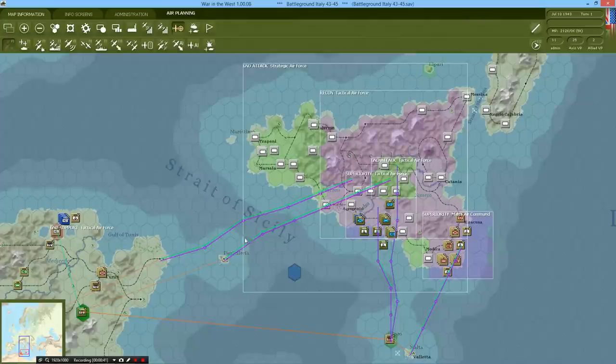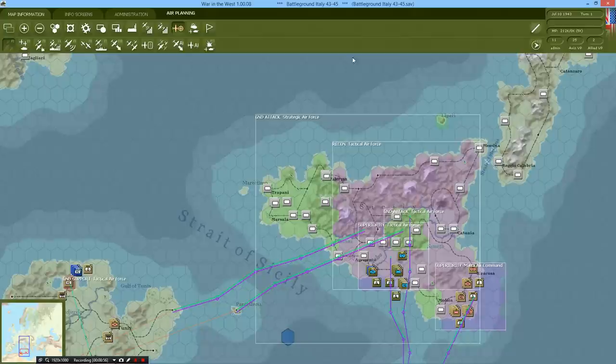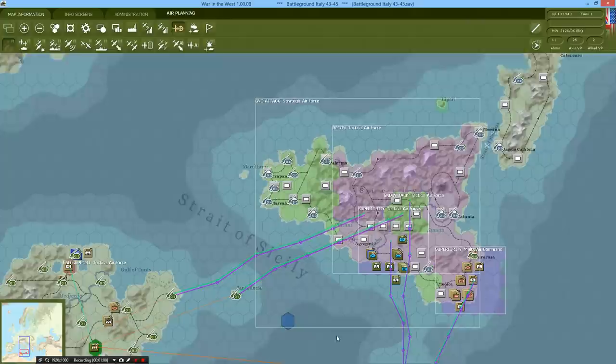As you can see, the missions the AI has set up are pretty similar to ours. They've got a few tactical air force superiority missions covering friendly troops to stop enemy raids, a few ground attack missions on where enemies are concentrated, a large recon mission covering pretty much all of the island except for the last tile with 9-9 defenses. And a general ground attack mission here.